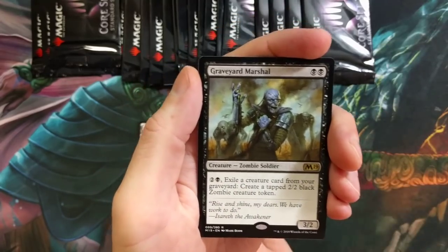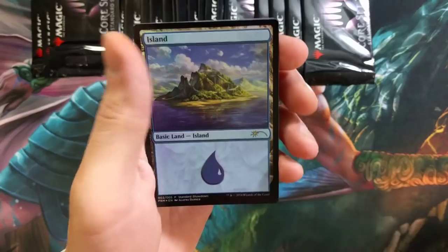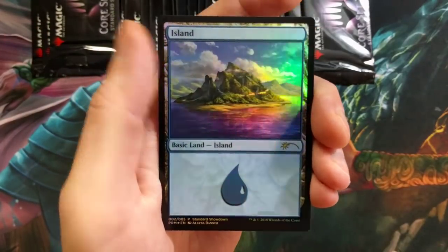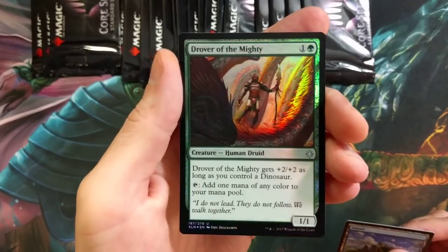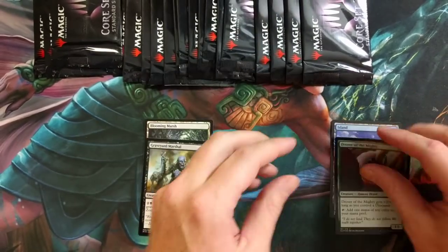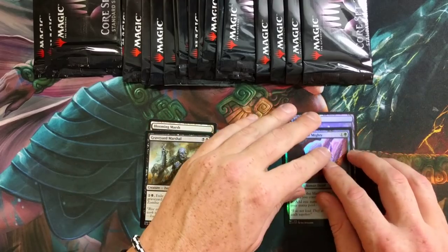There are so many cards here, let's just do this. Island, Elena Danner, Full House, Drover of the Mighty — cool foil. The foils on this set from Ixalan always look rather faded.